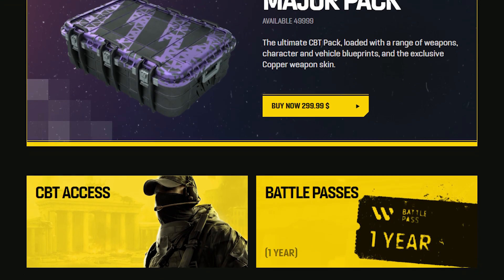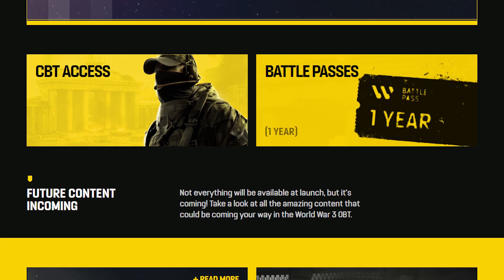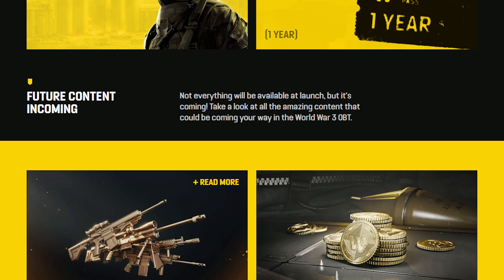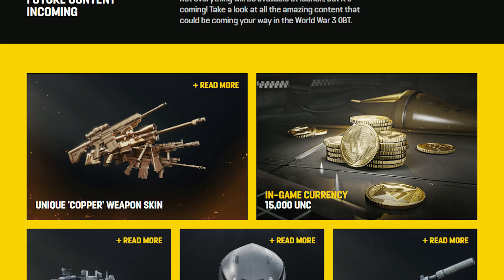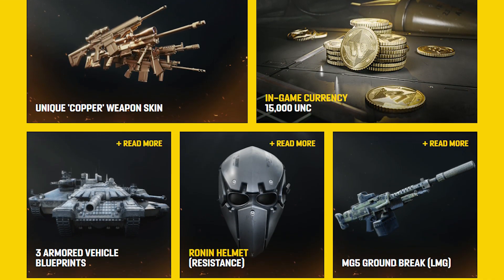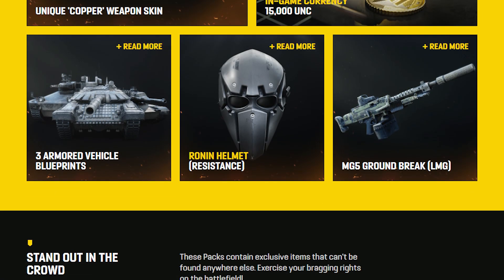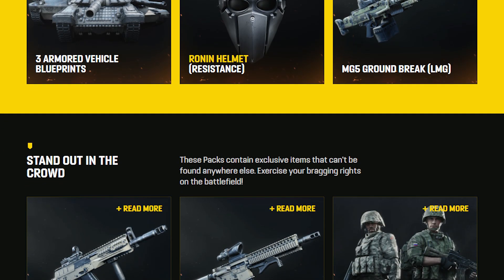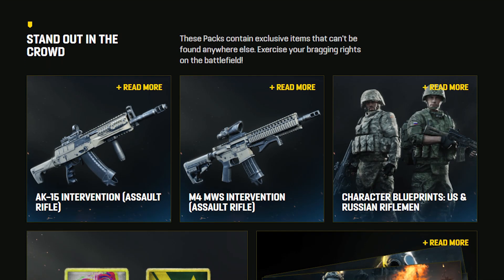Then we have the Major Pack, which is $300. It gets you access to all of that stuff, as well as in-game currency for cosmetics, camos, skins — that's $15,000 in in-game currency. I'm going to tell every single person here: don't buy the $300 pack. That's ridiculous. If you can wait until March, you don't have to buy anything.